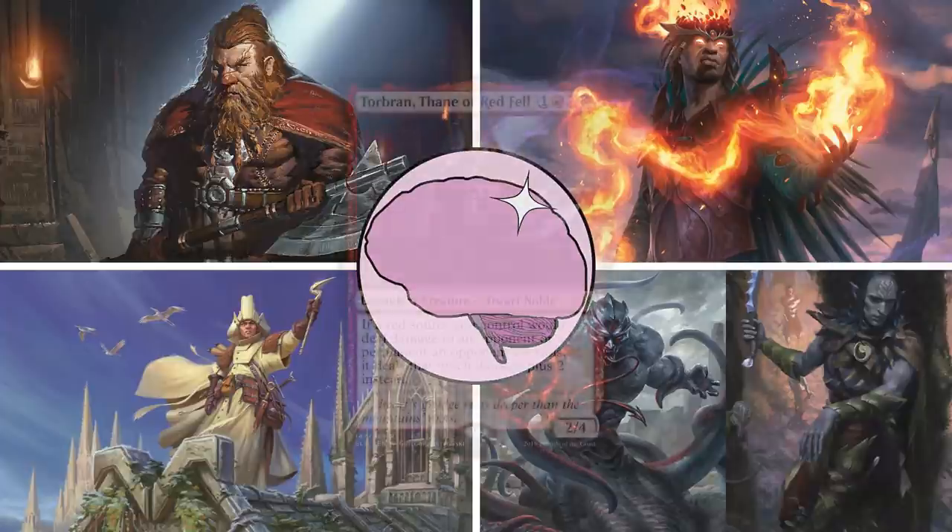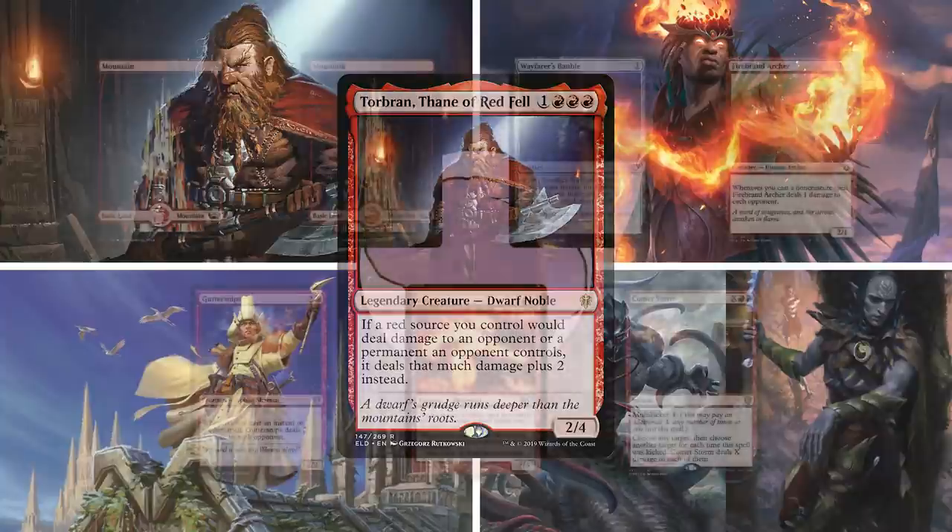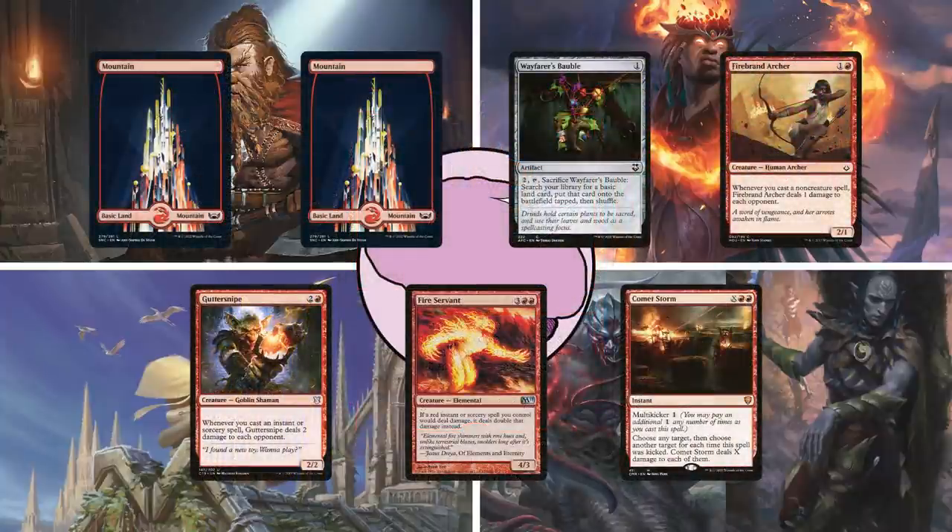First up is Logan on Torbrand, Thane of Red Fell. This is a mono-red burn deck, using Torbrand to buff the power of all of his damage spells. The starting hand is two Mountains, Wayfarer's Bauble, Firebrand Archer, Gutter Snipe, Fire Elemental, and Comet Storm.